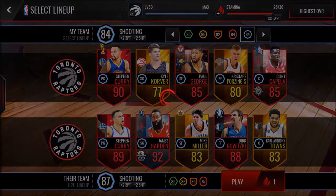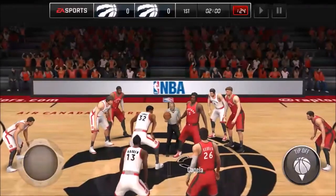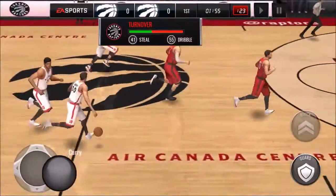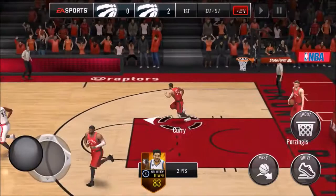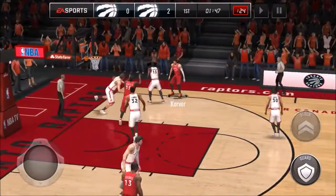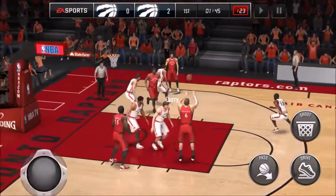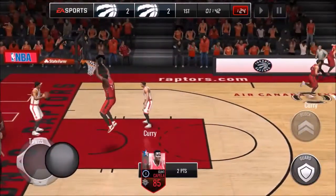This guy's got James Harden — the shooting lineup master — so this should be pretty interesting. I try to avoid players like that but this is league-to-league. He gets stolen, so I guess his dribble is not that good either. Capella with a nice shot and Clint Capella is struggling. Come on, give it to Capella! He goes in for the nice dunk.